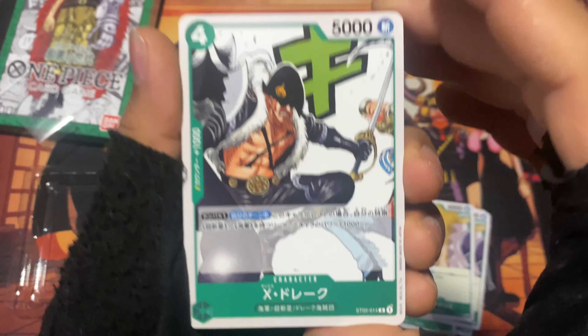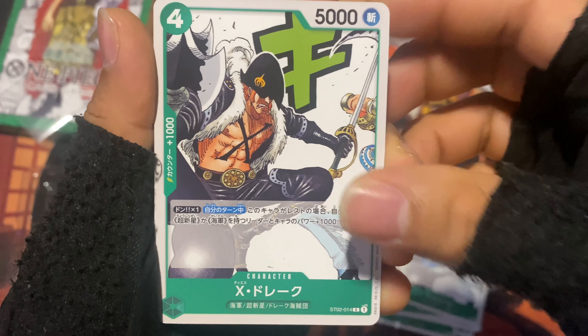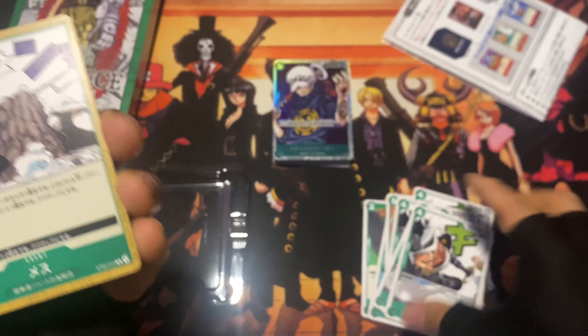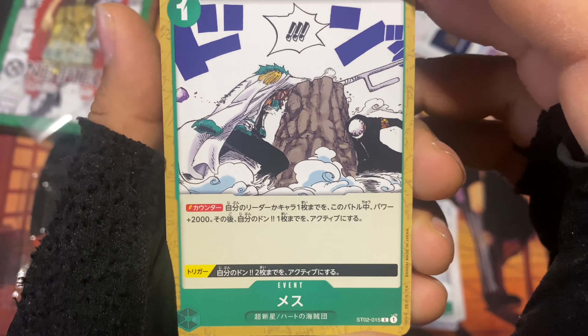There's Basil Hawkins — two copies of him too. For some reason there are only two copies of some cards. And there's X Drake fighting someone — oh, three copies, four copies of X Drake. What happened with the other cards then?